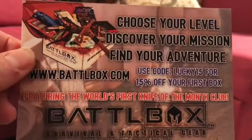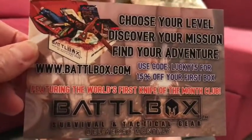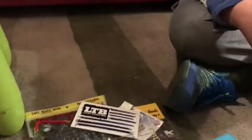You need a lot of hooks if you're going fishing. We also have the Battle Box — so that must be for weapons. Survival-typical gear. Battle Box: choose your level, discover your mission, find your adventure. The Lucky Tackle Box American flag sticker. The Fishhound catalog. And of course this card that tells you what's in the box.